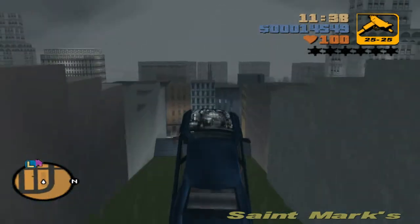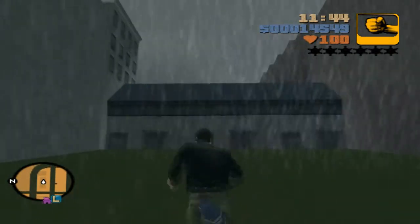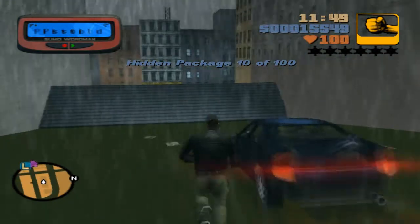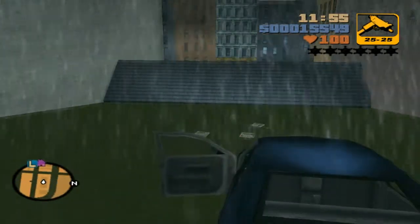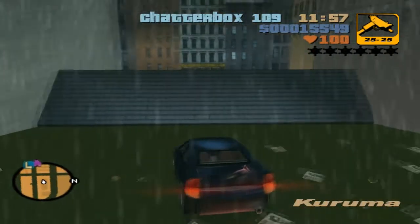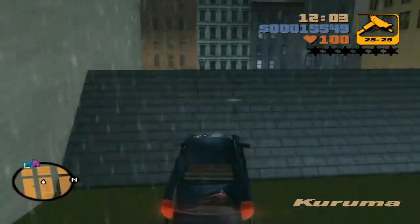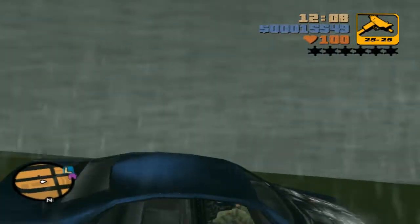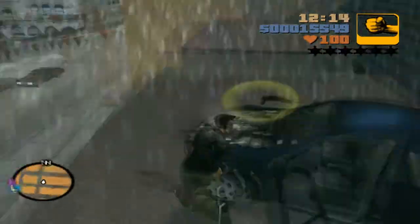We're on our way to collecting the last hidden package of the episode. There it is. And the very dated game mechanic of being given pager messages occurs, and we are alerted to the fact that a pistol is now spawning at our hideout. And we get another weapon - this is the pump action shotgun.